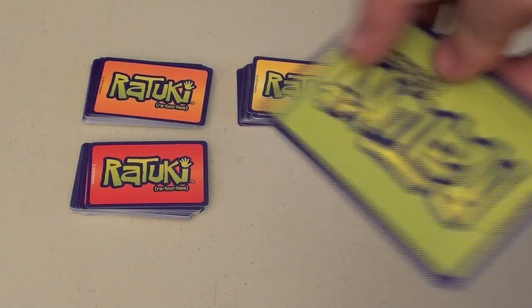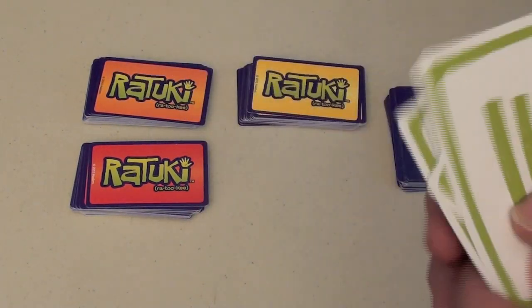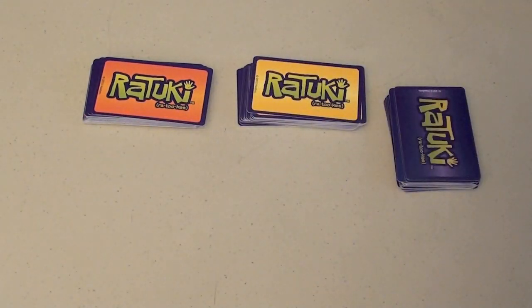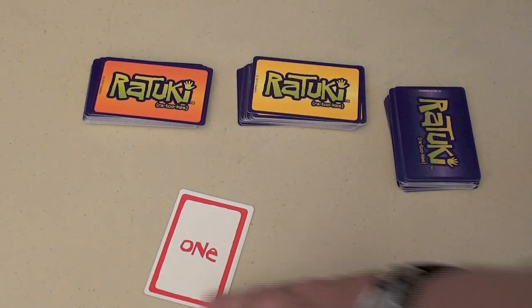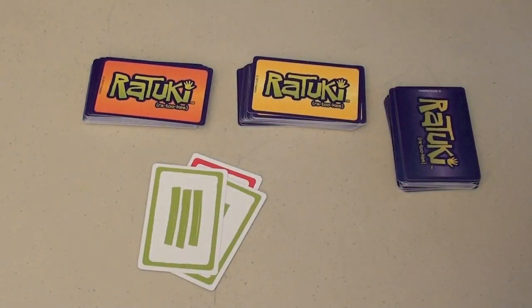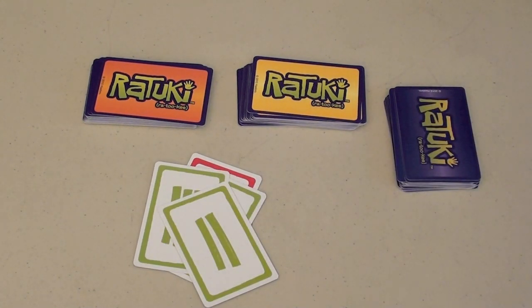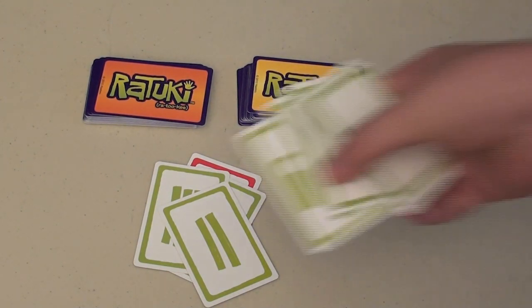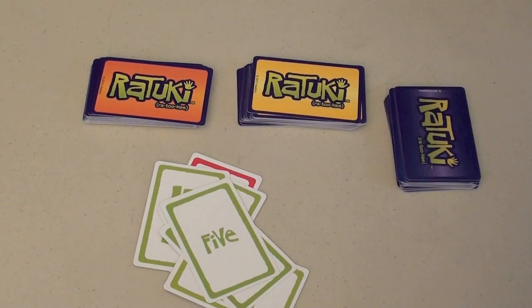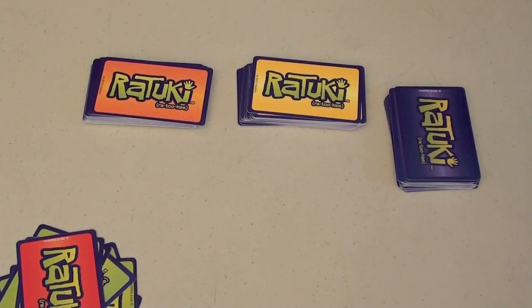When someone says go, you have your hand of cards and you can place cards in the middle of the table on top of any stack. A stack always has to start with a one. But as soon as you see a one, you can place a two and then maybe a three. On top of a three, you can put a four or you can go back down to two — as long as it's one less or one more. But as soon as someone plays a five on top of a stack, or a Ratuki, the person who plays a five claims the stack and puts it in their score pile.